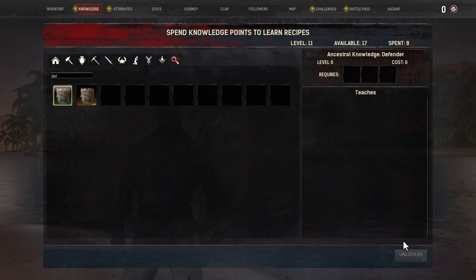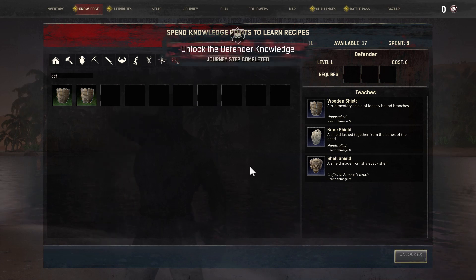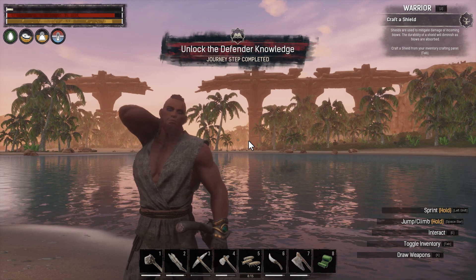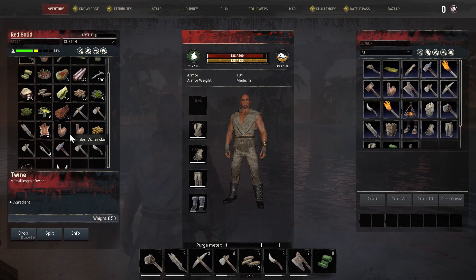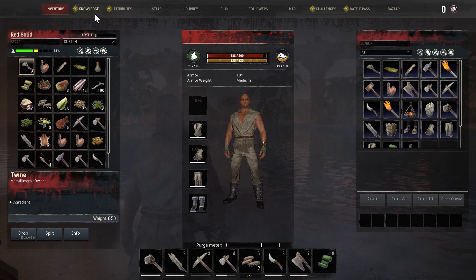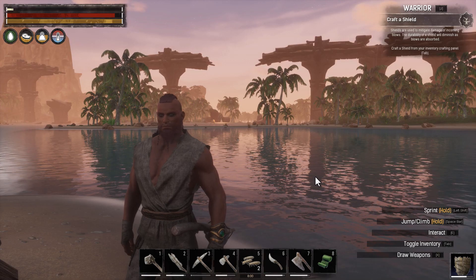Look at that — it's free! Ancestral Defender is free, and Defender is also free. There we go. Now it's time to craft a shield. The shield requires bark — actually, you just need some wood and some twine, so pretty straightforward. Let's craft one of those.